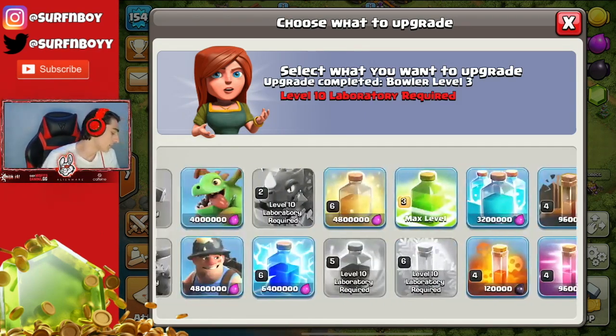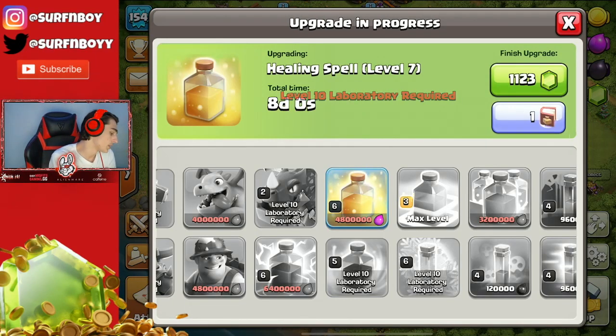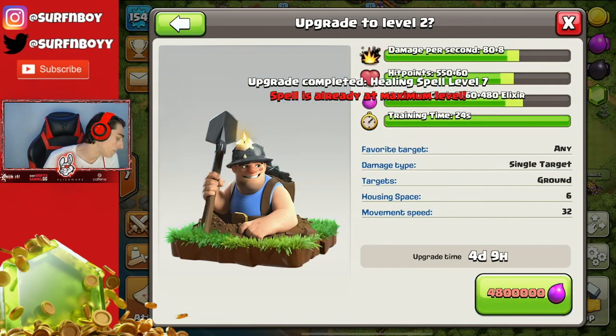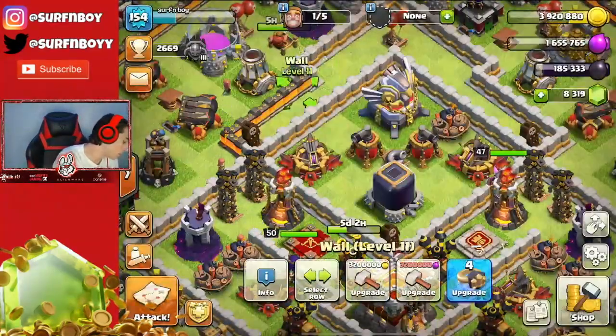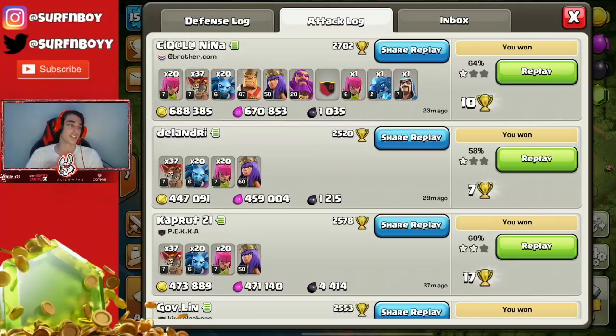We did a couple of raids, upgraded some stuff. I used a book, upgraded our Bowlers to level three, upgraded our hero spell to max, and then we're gonna start our Miners. We upgraded like three or four walls, used all of our gold and elixir, and I went through my attack log which I was gonna show you — the best place to farm. Before we get into this video, let's see if we can smash 65 likes on today's video, and let me know down below in the comments: what's your favorite Clash of Clans troop?